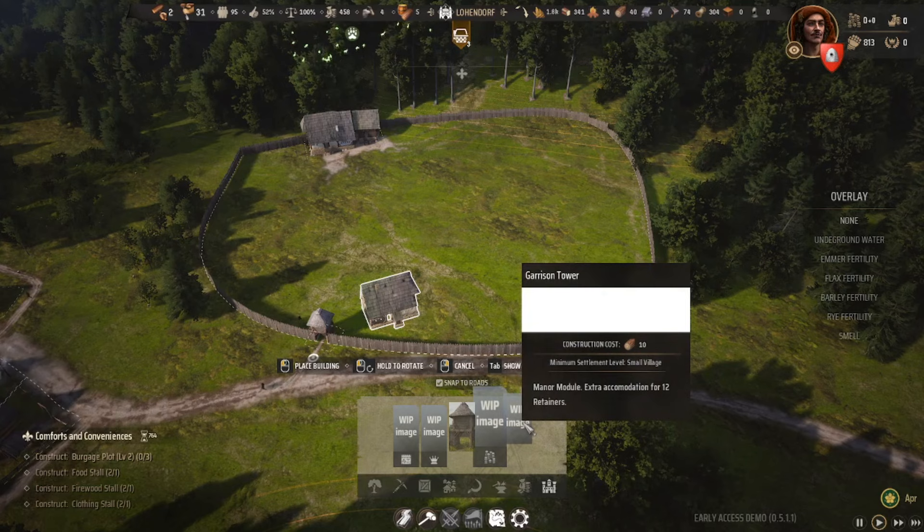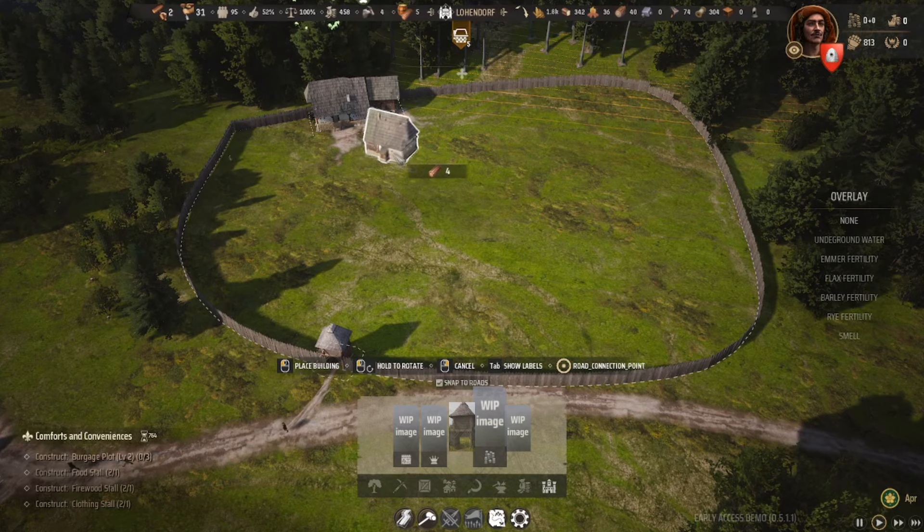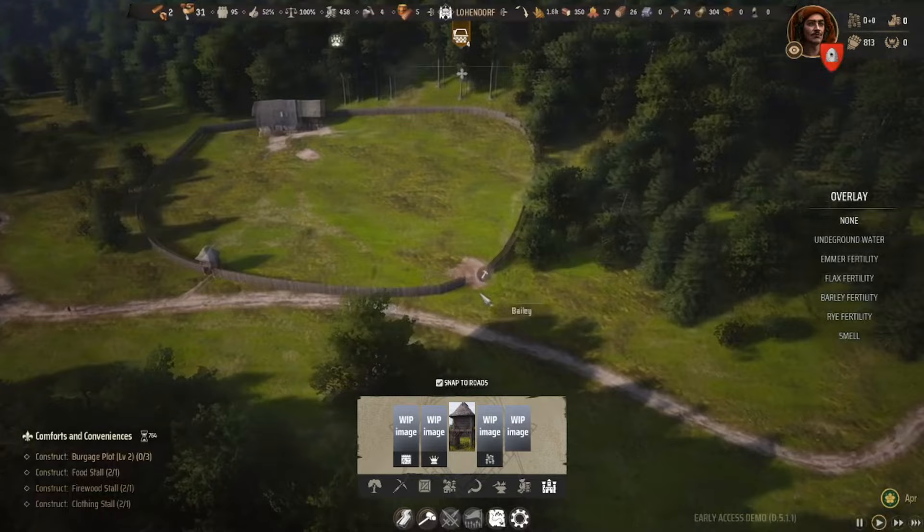You don't have to put the tax collector along the walls — you can place it anywhere within the bailey structure. For this example I'm placing it right next to my manor. I'm also going to place my garrison tower overlooking the entrance way into my village.